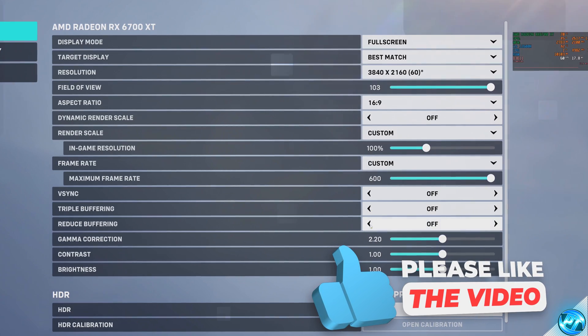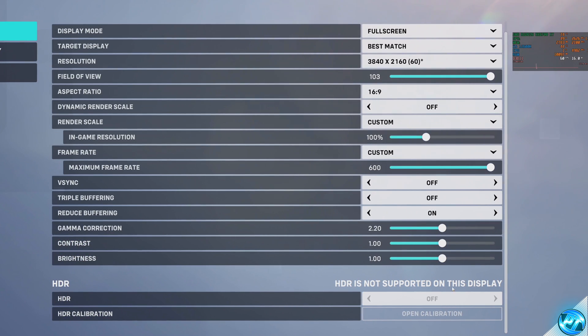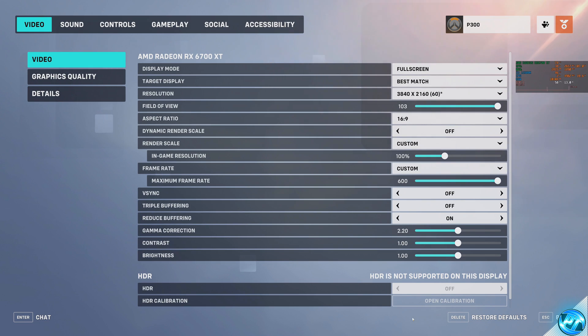Triple buffering off. Reduced buffering is recommended for those not GPU bound, but for most of you watching this, we're going to be switching this to On. Gamma, Contrast, Brightness and HDR are all personal preference — set them however you'd like. Once that's completed, select Apply.